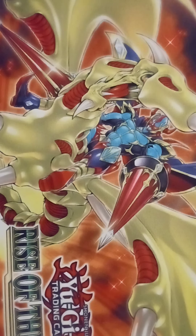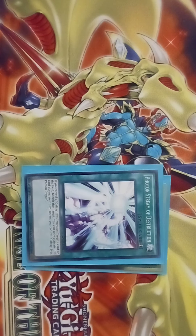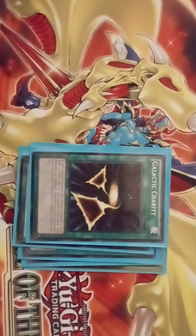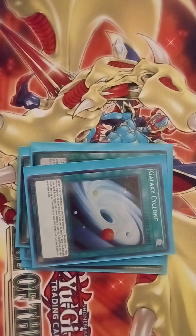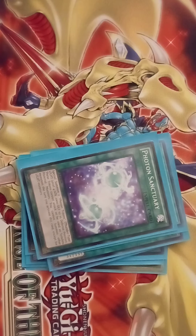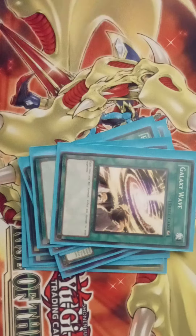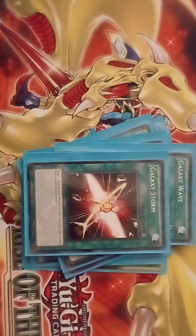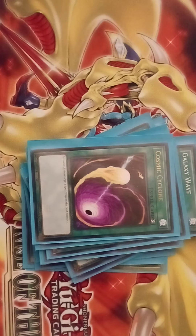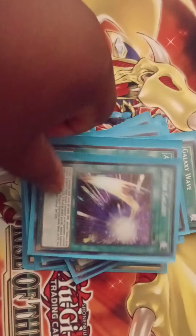So let's go ahead and do the spells. We have Monster Reborn, Photon Stream of Destruction, Overland Capture, 2 copies of Galactic Charity for draw power, Cosmic Cyclone, Galaxy Trance, Galaxy Zero, Photon Sanctuary, Book of Moon, Galaxy Wave, Galaxy Storm, Photon Lead, Photon Hand, Cosmic Cyclone, Overlay Regen, Assay Light, and Hyper Galaxy.